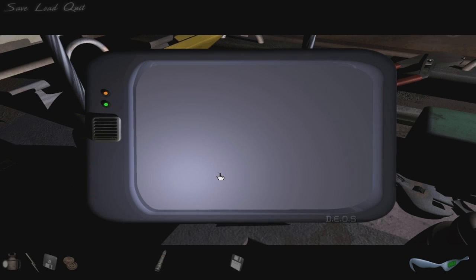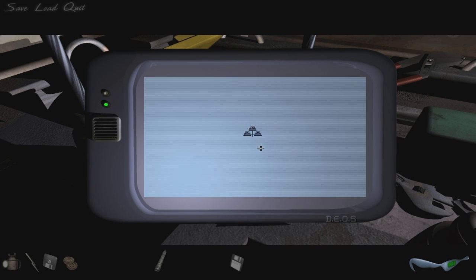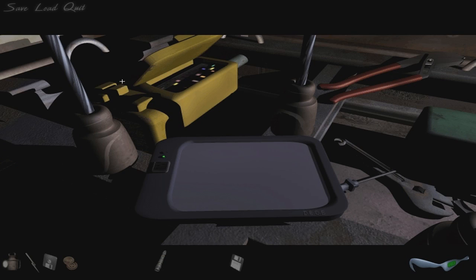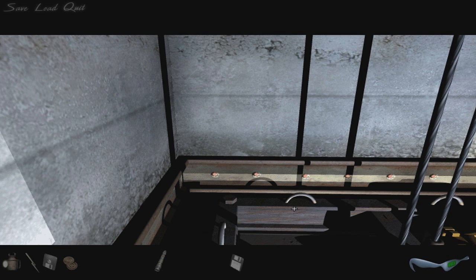It's on some sort of network, trying to connect. Here we go — service report: 'Essential elevator work. There is substantial damage to the upper level of the elevator following a miscalculation made during minor explosive operations in the west shaft. That was dynamite. Estimated time for repairs is six days, based upon the fitting of a new drive unit using a laser screwdriver' — maybe that's what that tool is! Is that it? And this yellow box over here — very futuristic; maybe that's the control panel for the elevator.